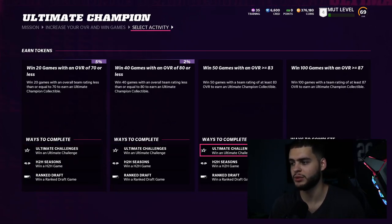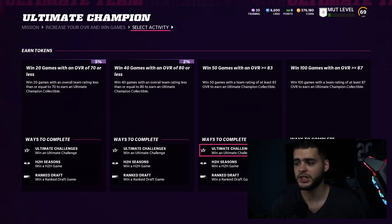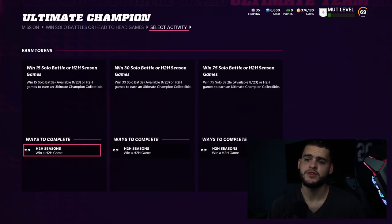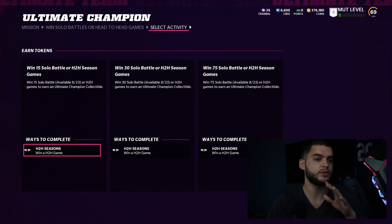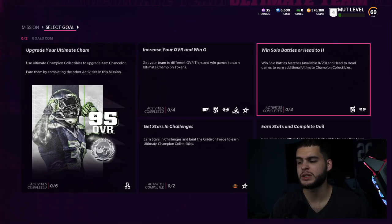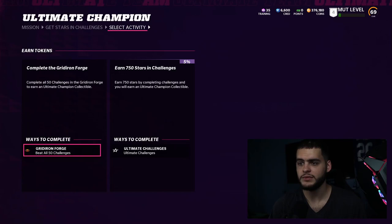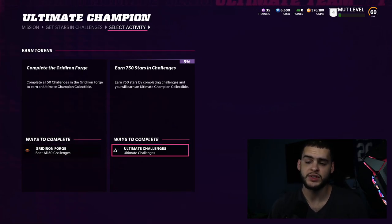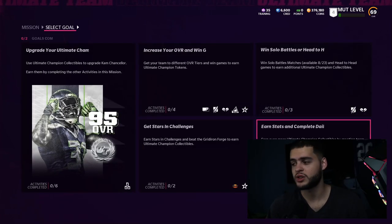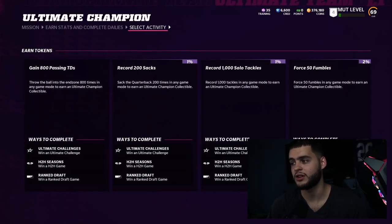Getting those wins done now while the solos are easy will earn you four Ultimate Champion collectibles right there. Win 15 solo battles or head-to-head season games is easy — that's one collectible. Solo battles start August 23rd, keep that in mind. Win 30 solo battle or head-to-head season games should be easy enough. Win 75 will take more time but those are still doable — you don't have to specifically grind for that, just play some head-to-head.